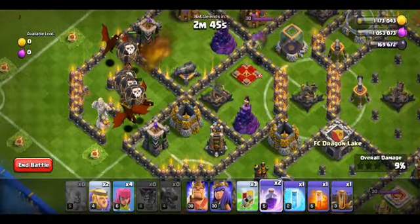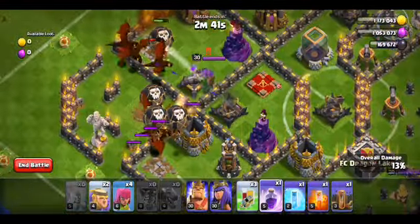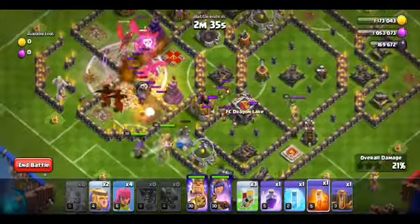When they're close to the middle, you put a rage in the corner right there. You can put your king and queen, and soon your poison.